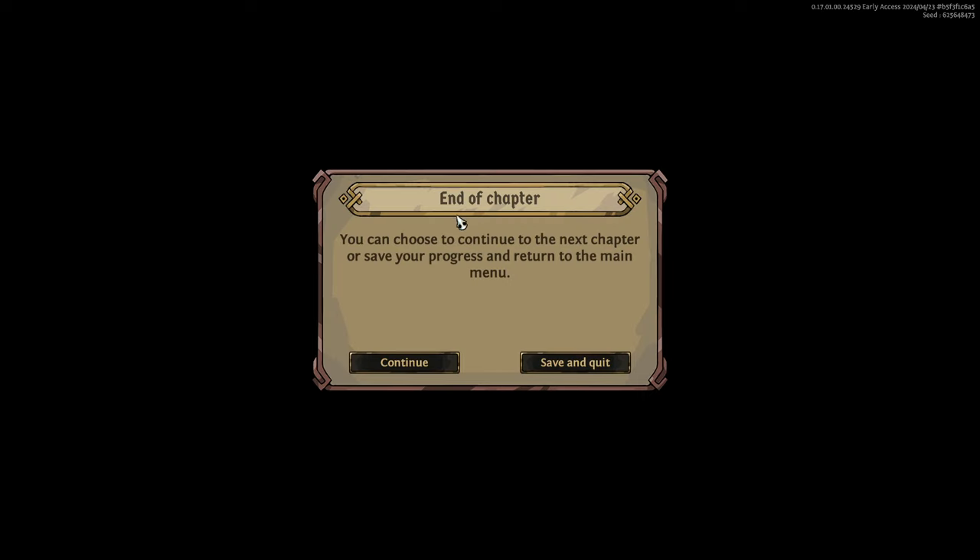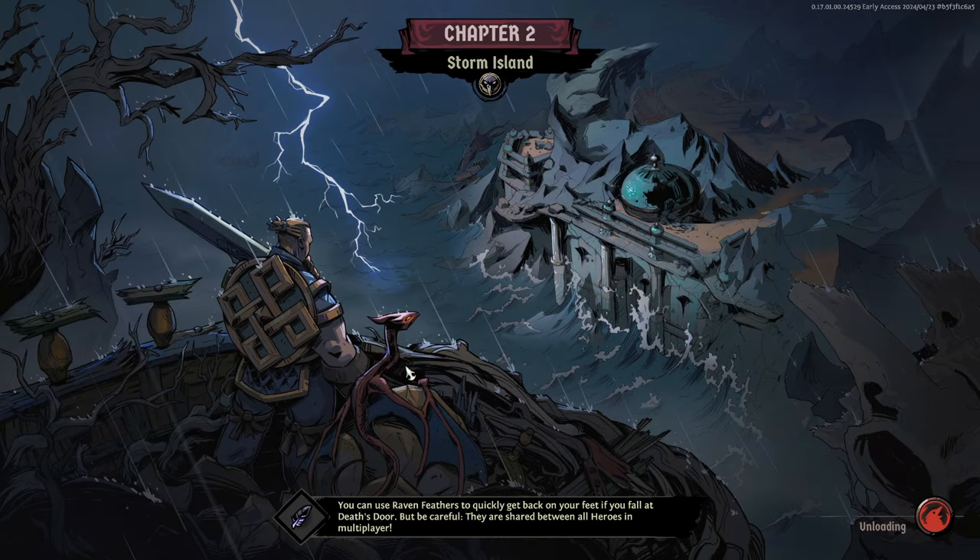First run to defeat the boss — but that's not it, we have more rounds to go. You can choose to continue to the next chapter or save and return to the main menu. Let's go to Chapter Two — Storm Island! Why not? The werewolf goes kind of crazy. Raven's Feathers are shared between all heroes in multiplayer — this game's got pretty good co-op. Loading into Storm Island — look at Beowulf over there with his shield, sick design! And a little dragon friend!